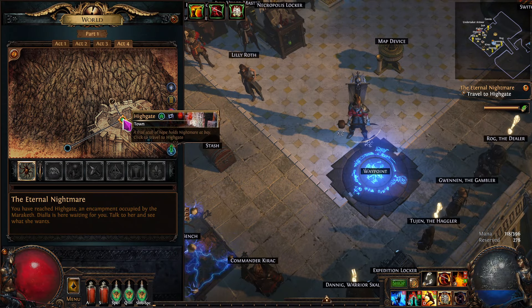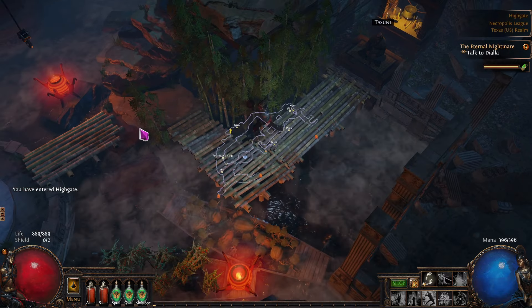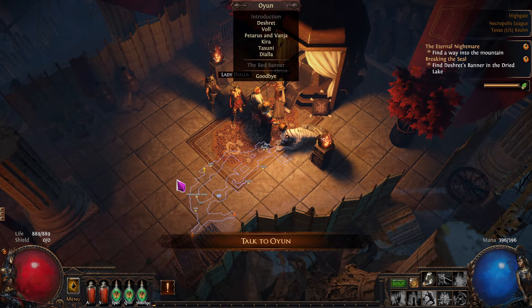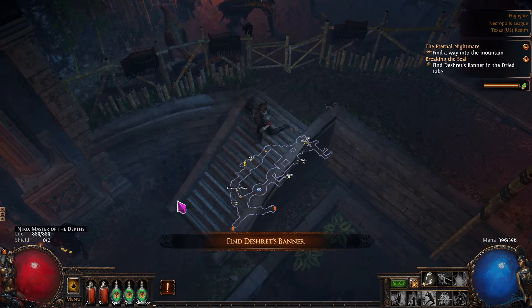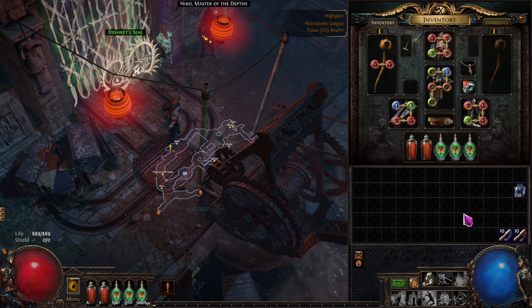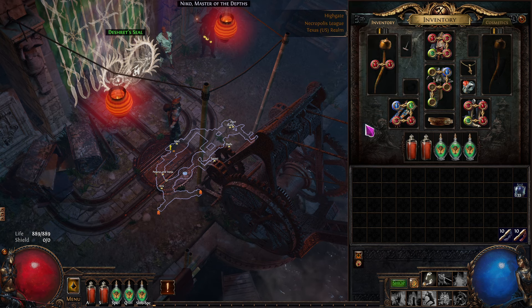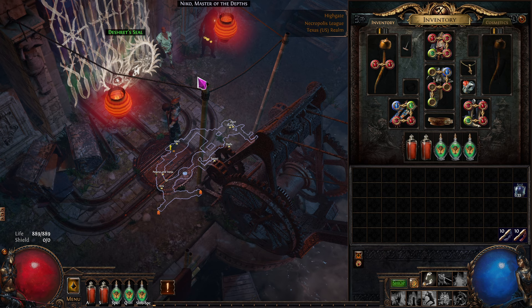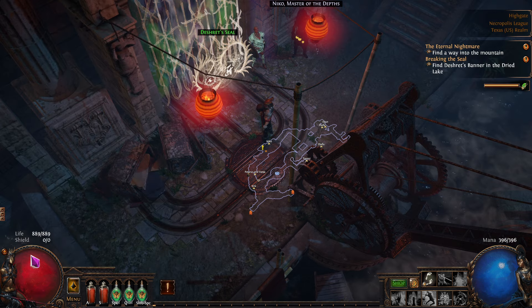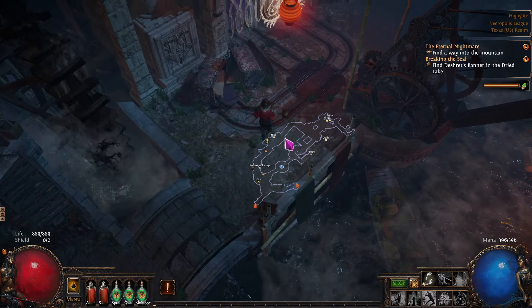We're in Act 4 and right in town. We're having a good time — this is relaxing, we're overpowered. Our damage is through the roof because we have purity of elements and we're immune to so many things. We have no socket pressure now because we're going to be moving things up and we'll have three sockets open. Our defenses are overcapped except for one, which is fine. Our life is at 900, and you want about 300 life per act, so we're about right on that.